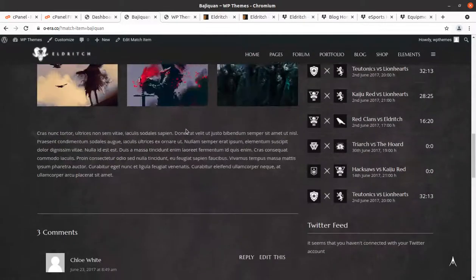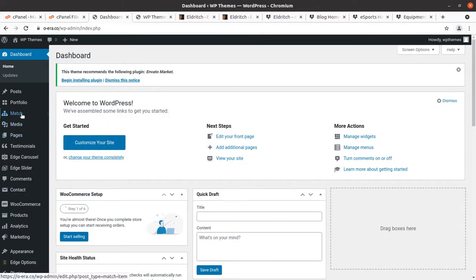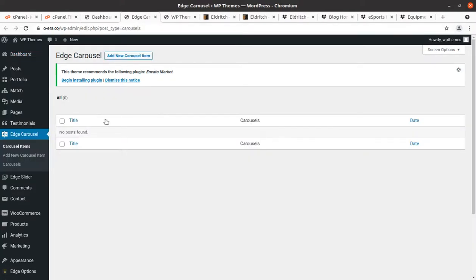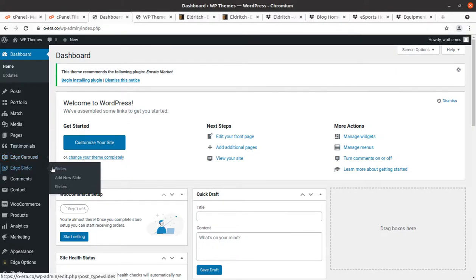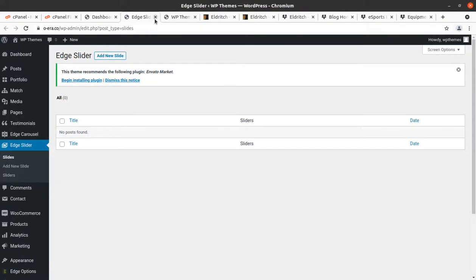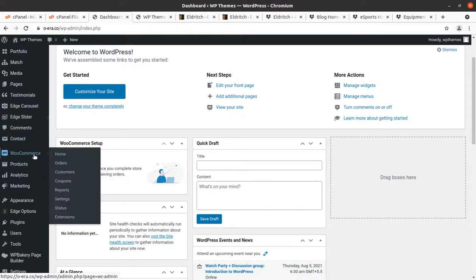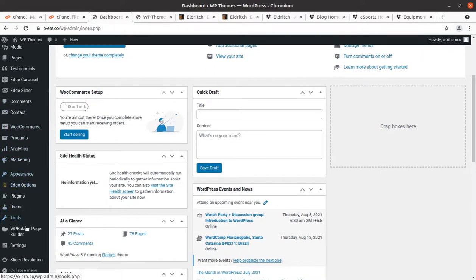Next is media pages. Testimonials are common. Edge Carousel is a new item — you can add new carousel items. Edge Sliders are available but Revolution Slider is being used instead. Comments, Contact, WooCommerce, and Products are common things.